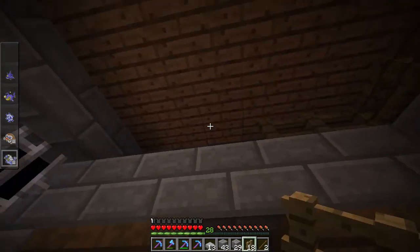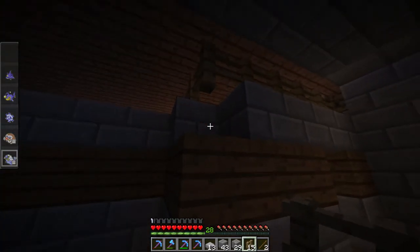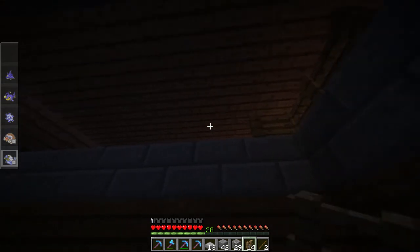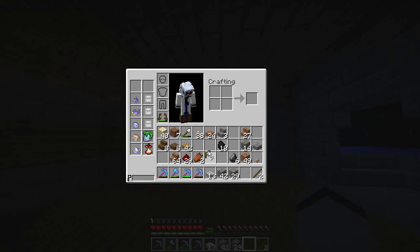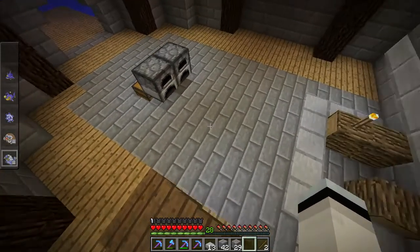There we go. Like this. Ooh, I do like that. I do like that. Okay, right there. I already see a spot I want to put a glowstone area. Yeah. All right. I need a bit of cobble, which I'm pretty sure I have some downstairs still. I don't think I cooked at all.